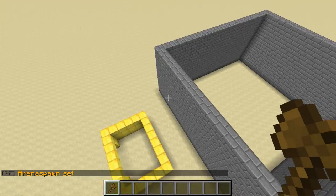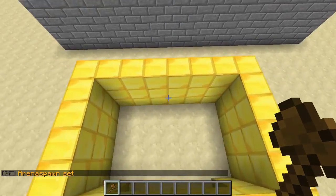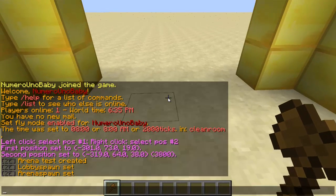Next, we're going to set the place where the players go once the game is over. Stand in that area and type /ce set end and then type the arena name.